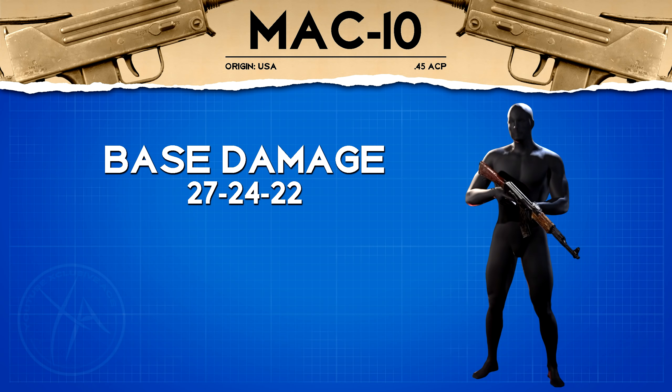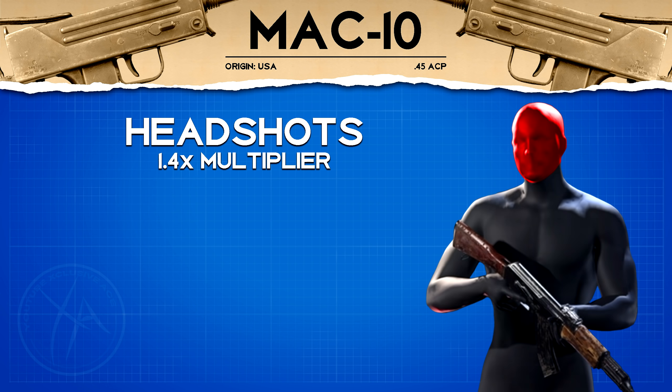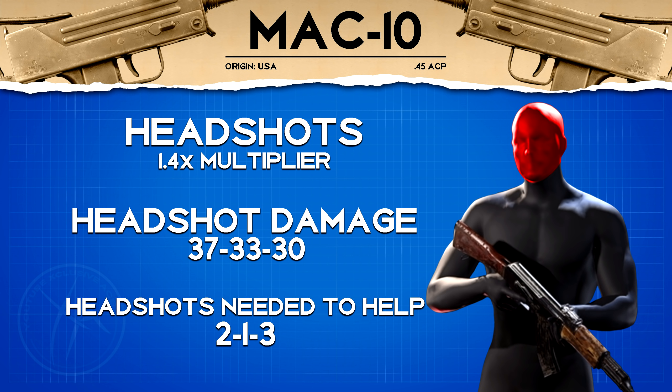The damage profile is 27, 24, 22, which means this is going to be a six or seven shot kill in core game modes — it's a very low damage gun. It's worth noting it will always be a two shot kill in hardcore unless you're hitting headshots or using the barrel that slightly boosts damage. We get a standard headshot multiplier at 1.4, meaning up close you need two headshots mixed with body shots for it to help, one headshot at mid-range, and three at longer ranges — so it's not really practical at longer ranges.